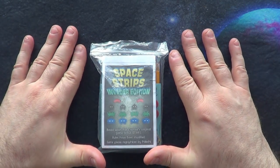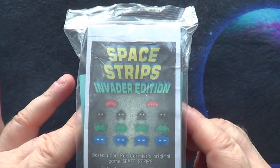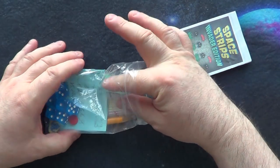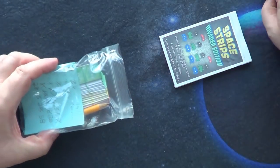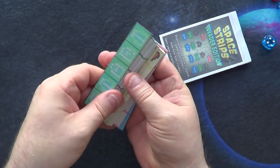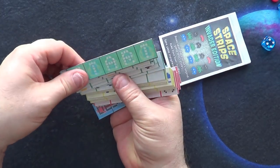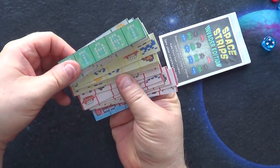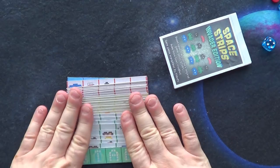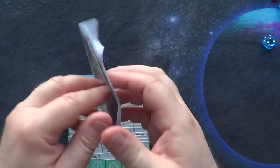Hi guys, here again from Mad Lad Designs with another new print and play series. This time we're going back to the 80s with Space Invaders — particularly Space Strips Invaders Edition. Let's open this up and take a look. It has something I've never seen before, quite unique. The game board actually comes in strips with different invaders and asteroids on it. You will get an A4 sheet when you download the print and play, which will have all these strips on it, plus a pocket mod version of the rules.